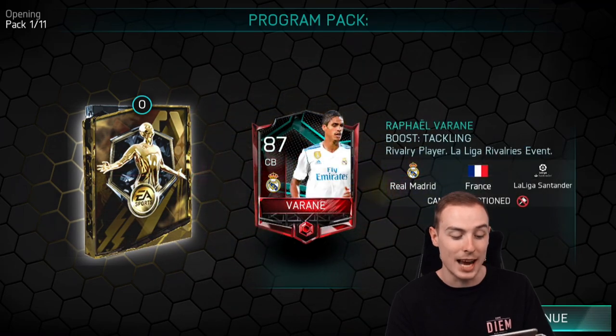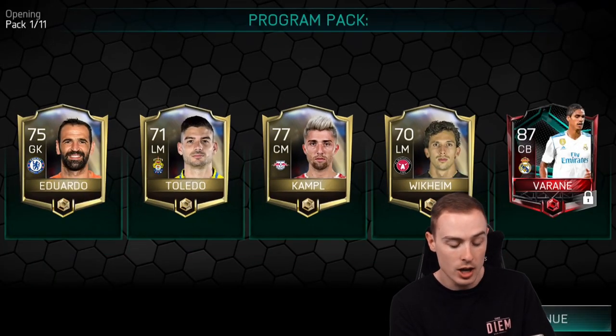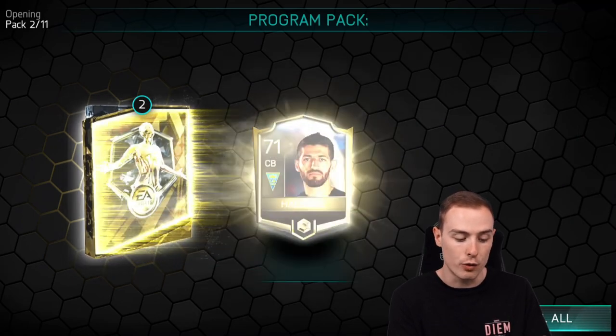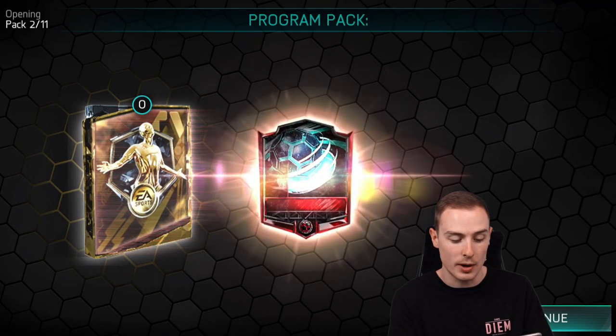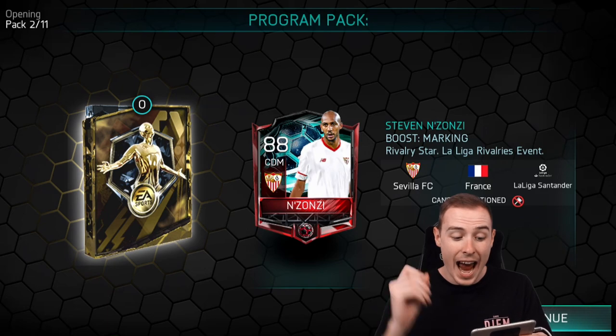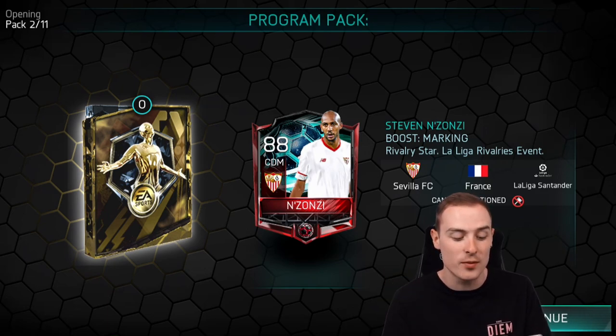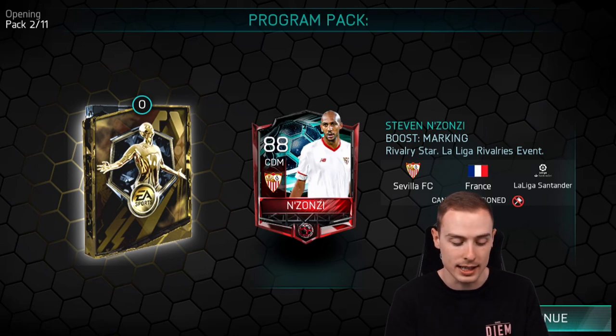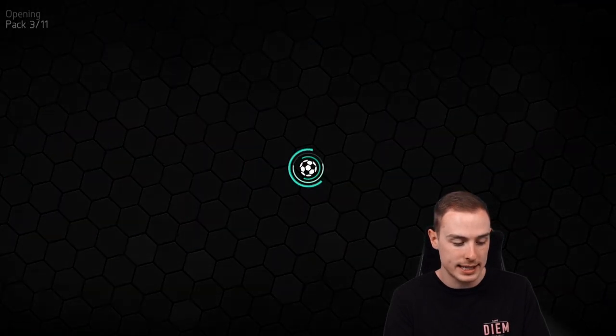First pack and we've actually started off really well. We've got a La Liga Rivalries 87-rated Raphael Varane — a really nice centre-back card in this game with all the right stats. Starting off really nicely. Second pack, we've got a La Liga Rivalries 88-rated centre defensive mid, Enzonzi. Two really nice La Liga Rivalries players. I will take that for my second pack.